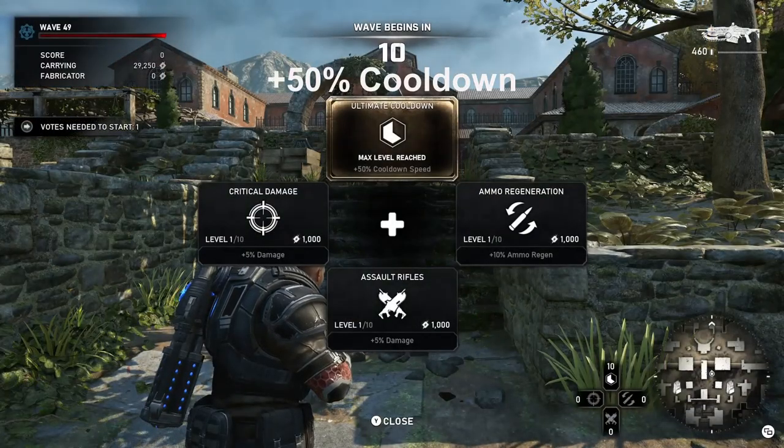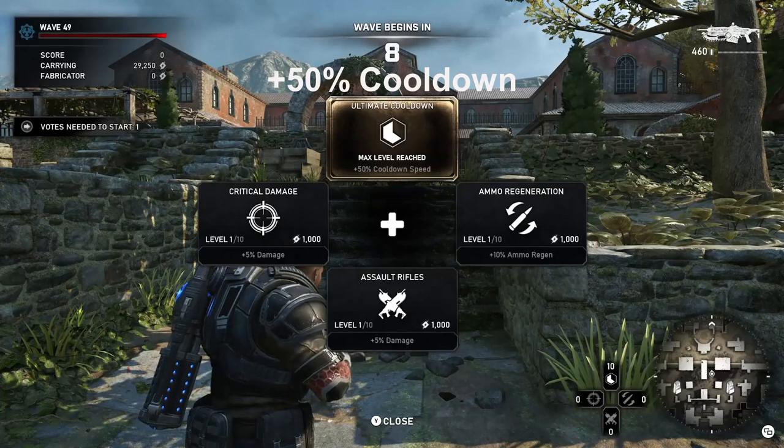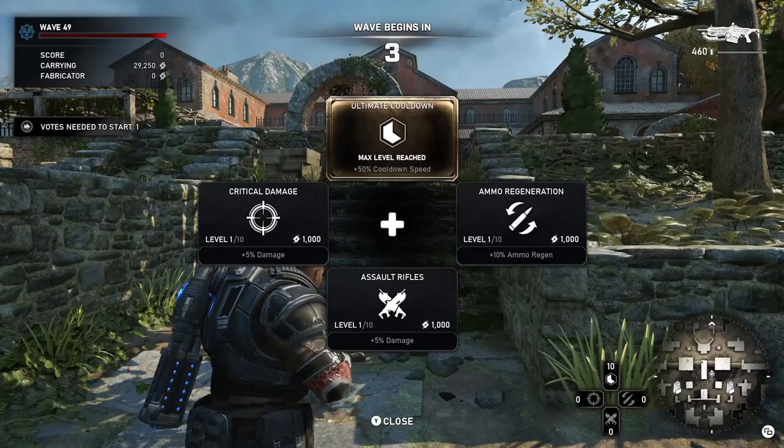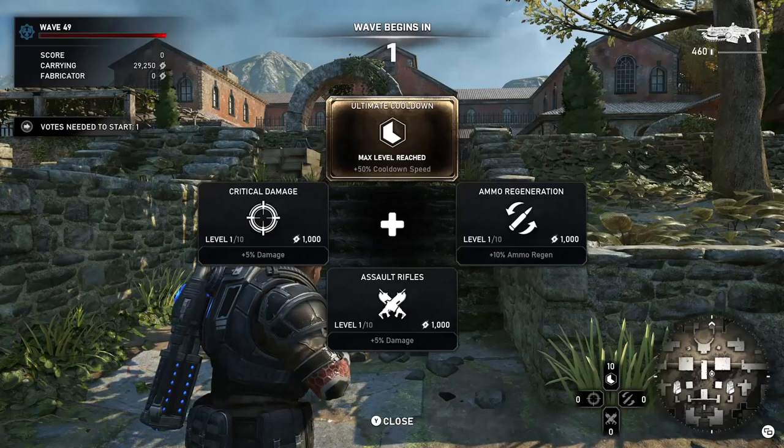Moving on to perks. Ultimate Cooldown gives plus 50% cooldown speed. This perk is great because using your ultimate more is awesome, and with it maxed to level 10, you can easily get back your ultimate each and every wave, just about.